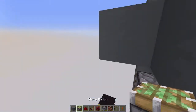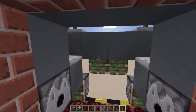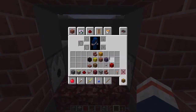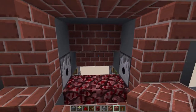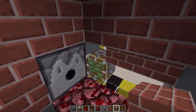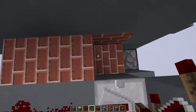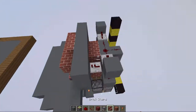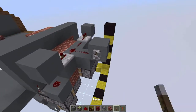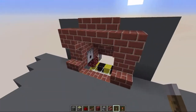The last pistons are going to be here and they are going to retract the back wall. Just get some bricks like this and now you can pretty up the place. Do that really quick and replace the repeaters here. Now if we just build an input like this we can see the fireplace closes and opens again.